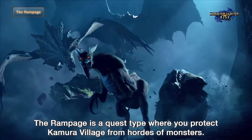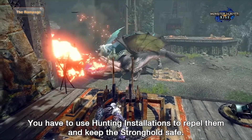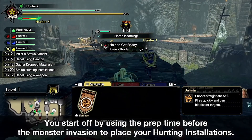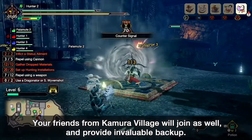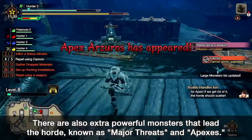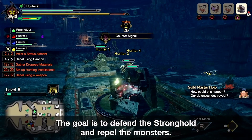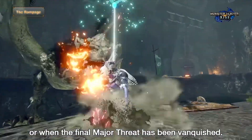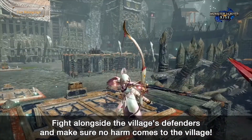The rampage mode looks like a tower defence mode where you fight off waves of monsters and defend the village from being destroyed. You can go around and build traps or other installations like a dragonator to fight off the monsters. The NPCs you've interacted with will also be able to join the fight. To complete this mode, you'll need to defeat a major threat or an apex monster. The only thing I'm really interested in is the rewards, because I don't really see the full appeal of this mode. It's cool to see the tower defence concept with more than two monsters in one place, but I'm not completely sold. What do you guys think about Rampage mode? I would love to hear your thoughts on whether this is going to be interesting or not.